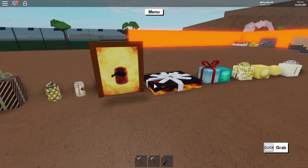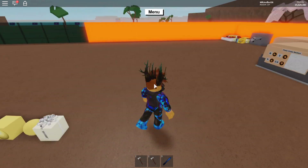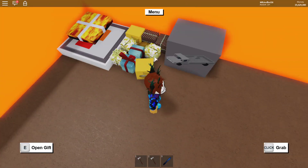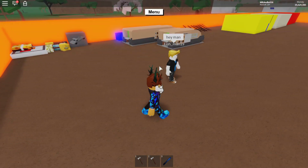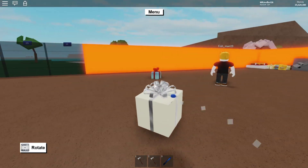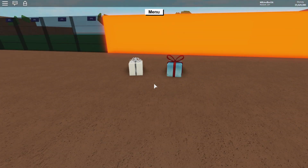Here we go guys — these are all the presents. I'm not going to go through them all since I did that in the present opening video. This was the glitched present, so let's open the white one. I need to find a spare white present — sadly I don't have a spare so I'll just have to use that one. Luckily I do have a spare blue one. These two were the glitched presents.